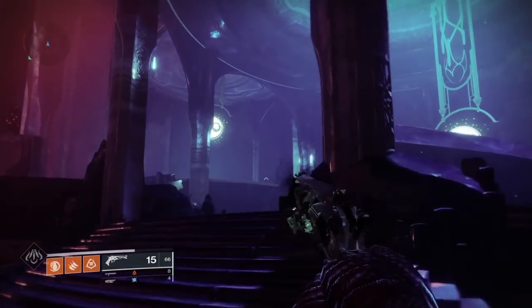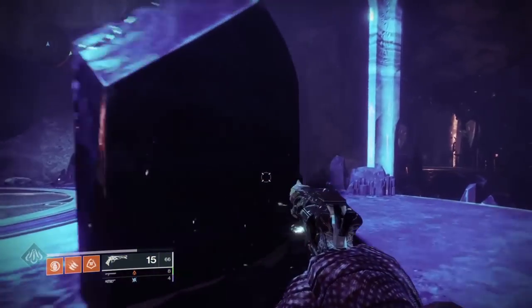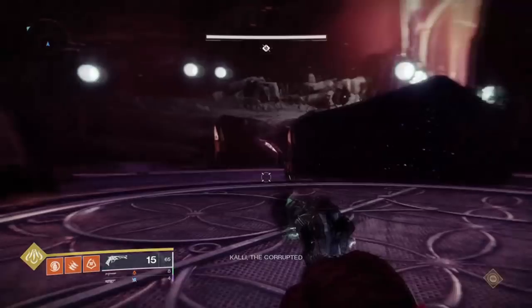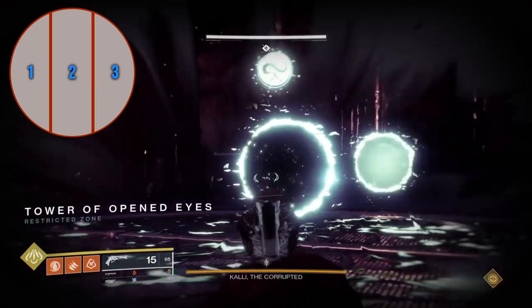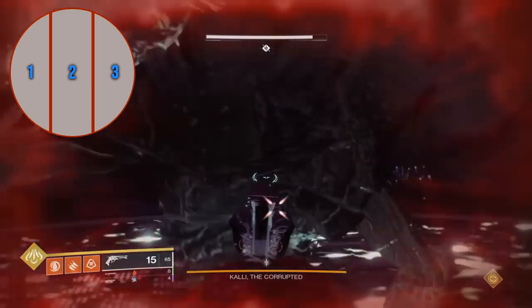Once each team knows what symbols they have, they will need to go around the room and find the plate with their symbol above it. To start the encounter have everybody get on their plates. You will now begin charging your symbols, however your plate is split into three sections.